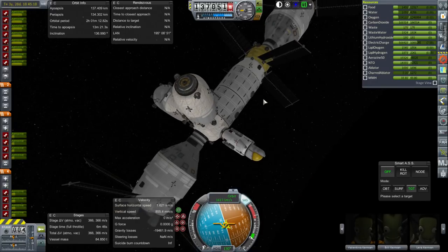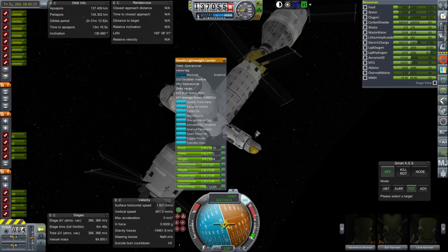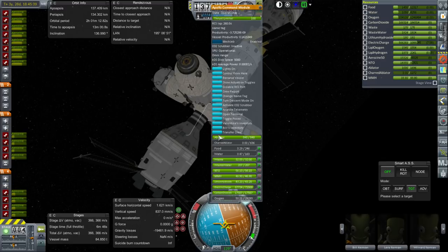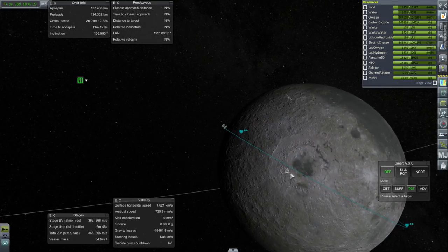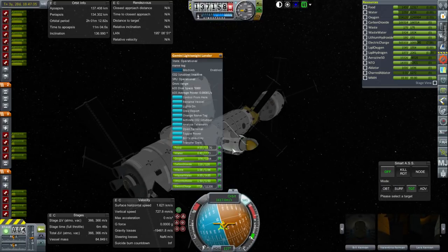I have to pick a Kerbal to land on the surface, and I think it would be good to land an engineer this time. Good thing I made sure that these can be controlled without anybody on board. I'm going to pick Bill Kerman — or Wilnerd — I think we've got to send Bill, send one of the orange suits over to our base on the moon. We are all topped off, and let's take a look at our situation in relation to the base. The base is right there, so probably on the next orbit we will hit it. We don't need too much food, water, and oxygen; we should make sure we have the basics, and we do.